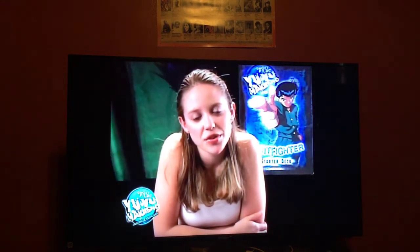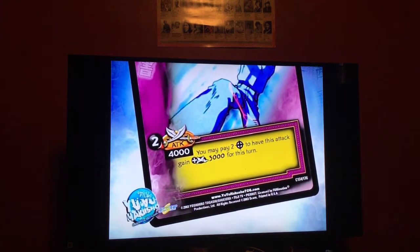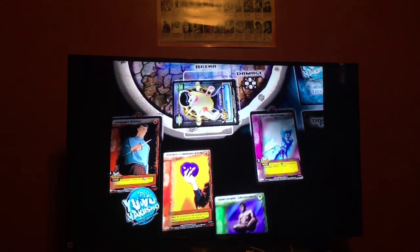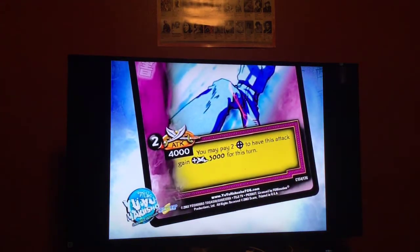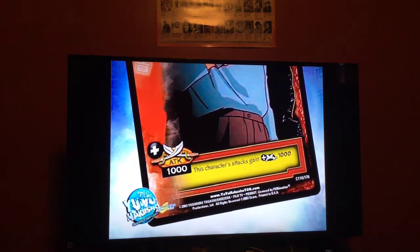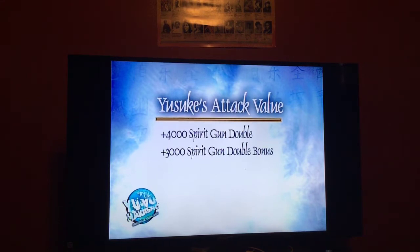Now it's your attack — step three. Use Yusuke's Spirit Gun Double. Its base attack value is 4,000. Discard two cards from your hand to pay for the attack cost — discard Abnormal Endurance and Pocket Communicator. You can also pay two spirit energy to increase Spirit Gun Double's attack value by an additional 3,000. Don't forget the Combat Knife bonus — that's an additional 1,000 to your attack value. So your attack value is 4,000 from Spirit Gun Double, plus 3,000 from the energy bonus, plus 1,000 from Combat Knife.